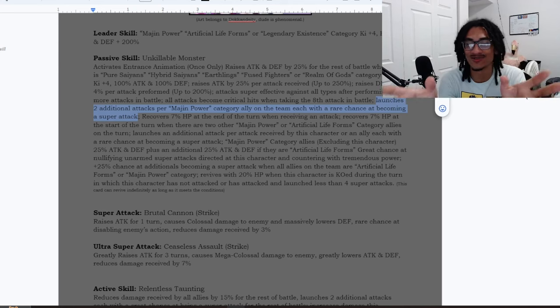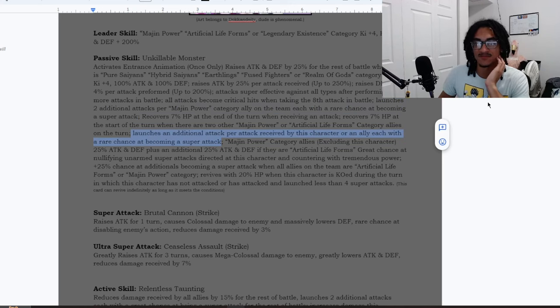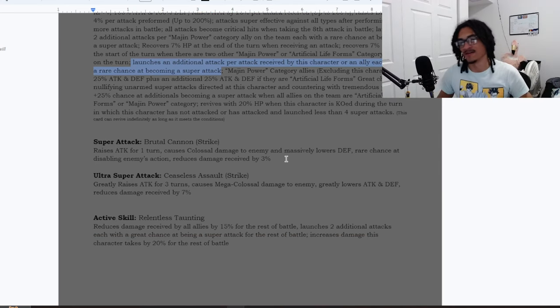Including himself with the rest of the team, that's 12 additional attacks all with a rare chance to become a super attack. And he has even more additional super attack chances from the condition where this character or an ally takes hits. If the ally in slot one takes eight hits, that's eight more additional attacks each with a chance to become a super. I love this design — it makes a whole lot of sense.